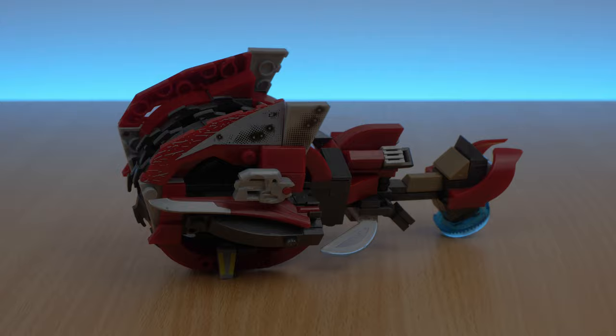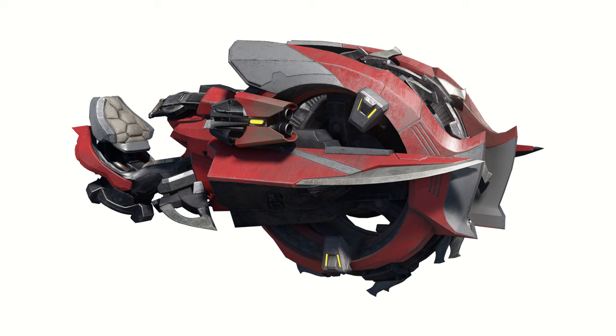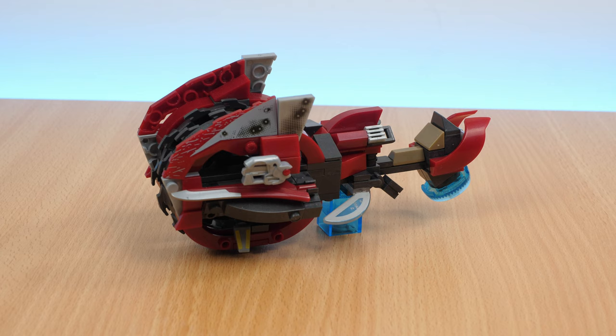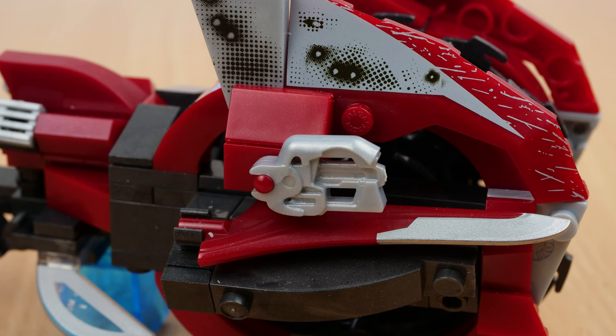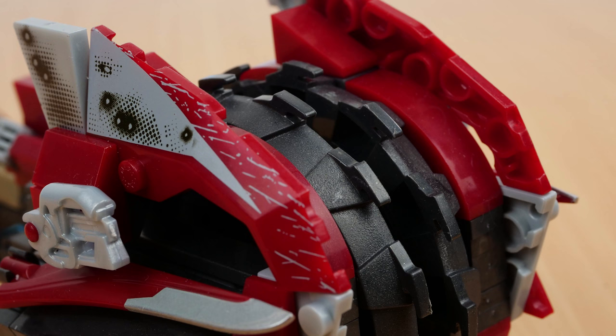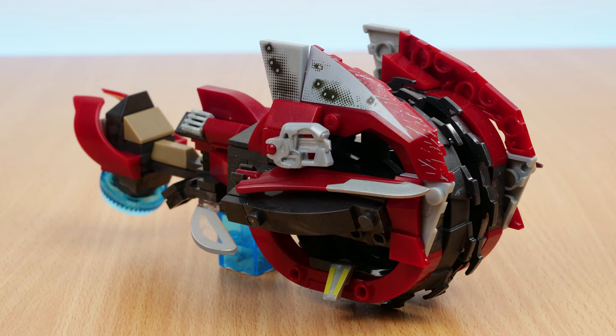This is the Chopper. First introduced in Halo 3 as a plain grey brute vehicle, the Chopper has since had a red and silver makeover when the Banished were first introduced in Halo Wars 2. Those themes of red and silver have carried over into Halo Infinite. The Chopper is a bike with a pair of giant wheels at the front and a hover plate at the back. It features a gun on either side of the front wheels, which can move up and down, and the wheels themselves are spiked for traction and running over enemies. The wheels can spin.